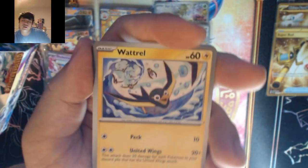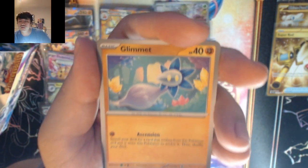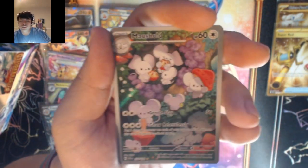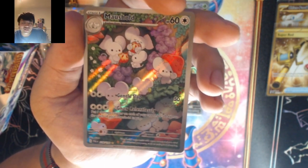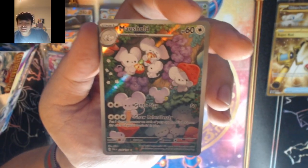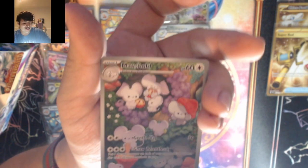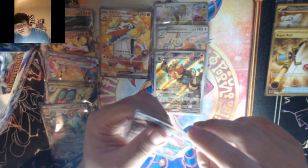Electric — metal. We got Watchog, Ting-A-Ting, Shrewdal, Klefki, Fuecoco, Patarata, Pincurchin, Murkrow, Mawile — we got a Malice Hold illustration rare! This card looks amazing in person. Seeing these in person is pretty amazing — it doesn't look as great in pictures, but seeing it in person is just incredible.